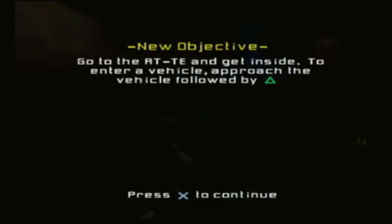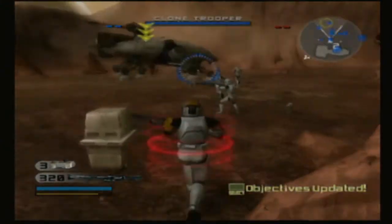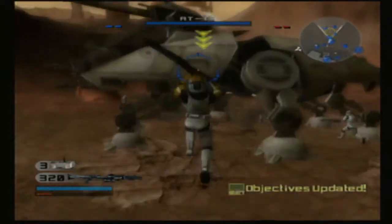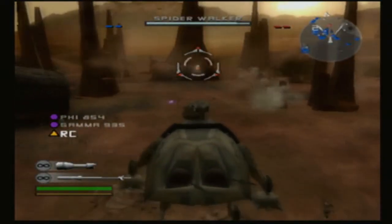The CIS have sent in a column of spider walkers. Get to the AT-TE, clone, and make it fast. Now take one of those walkers down before they do some serious damage.